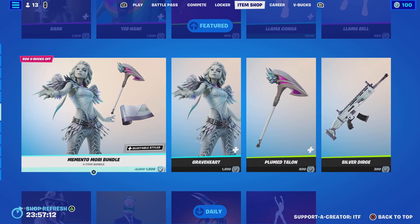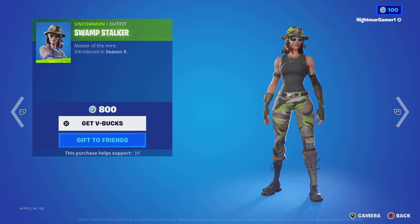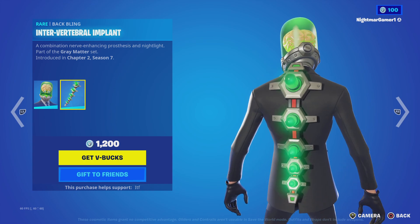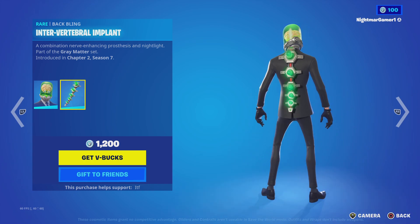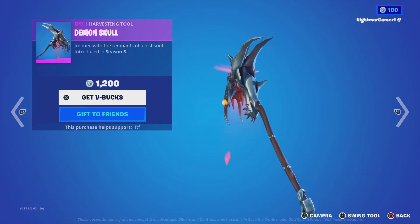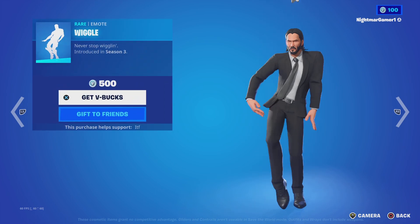And that's it for that section. Memento Moray bundle — if you want a bigger showcase of it, go to the last item shop review. Swamp Sucker is back, Brainstorm is back with the back bling, Interval Implant, and Demon Skull. Also the Wiggle emote.